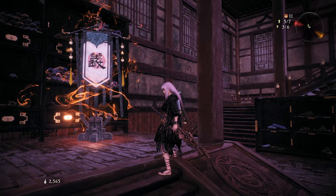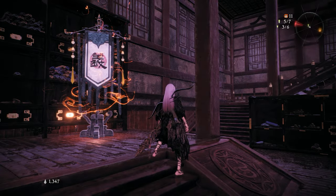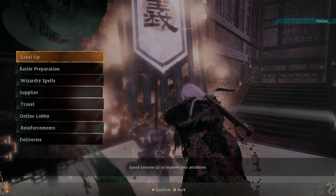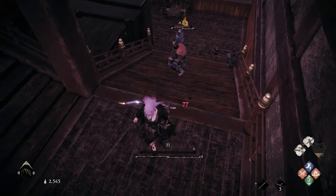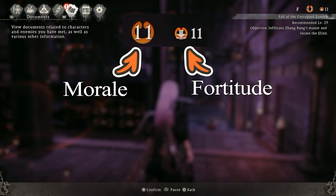Flag Types: There are two types of flags — battle flags and marking flags. Battle flags act as checkpoints similar to bonfires in Dark Souls; here you can summon reinforcements, change your spells, or purchase battle supplies. Marking flags increase your fortitude rank. Think of your fortitude rank as a morale bank — for example, if my fortitude rank is 11, then if I die, my morale can't fall any lower than 11.